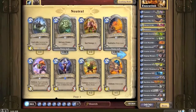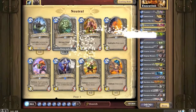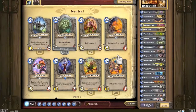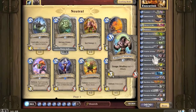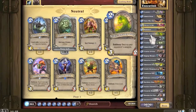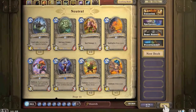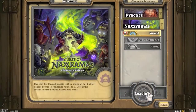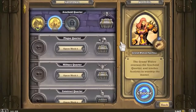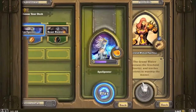Let's put the Haunted Creeper in instead of Loot Hoarder. I think we take out maybe one of the oozes - I just want to try it out and see if it's good in online mode, but we'll find that after we finish this wing. I'll do two games this episode. Grand Widow Faerlina - we'll try the beast hunter deck against her.